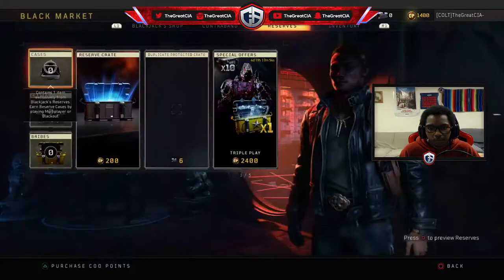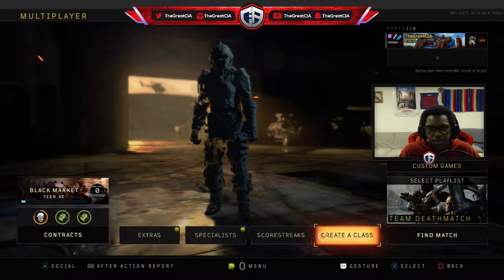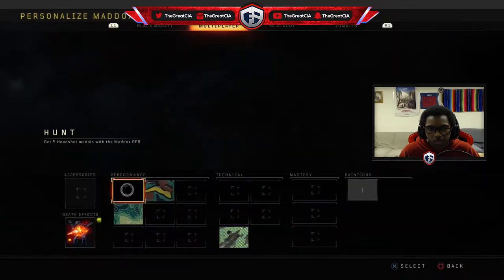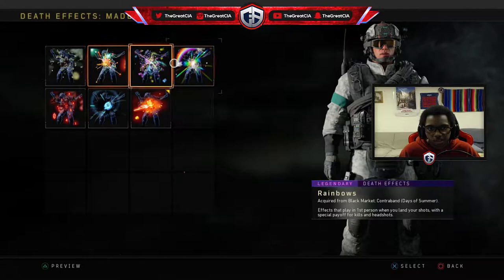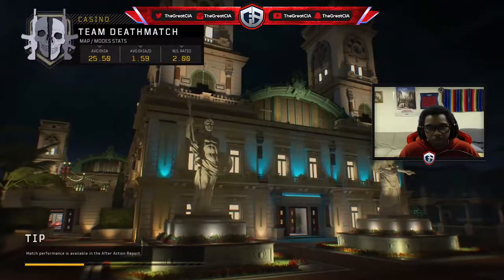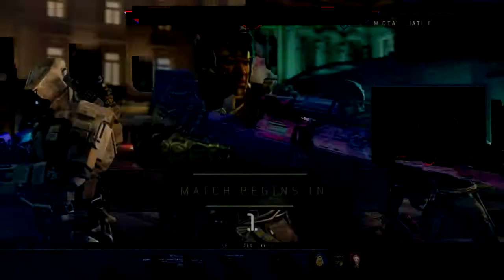Alright, I'm gonna open these two reserves. Surprise Party — no way! I didn't have Surprise Party for the Maddox. No way — hey, that's actually late, let's go! Icebreaker's an awful map, Malicious is terrible too. I'll play Casino, it's a decent map. 2.0 win/loss — this is a DLC map, bro, I must like never lose this map. Run it up.